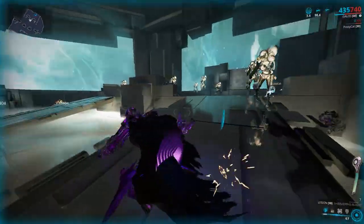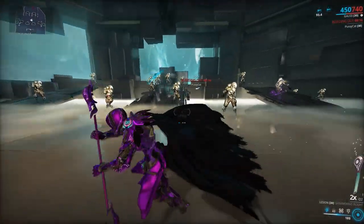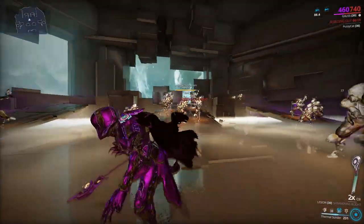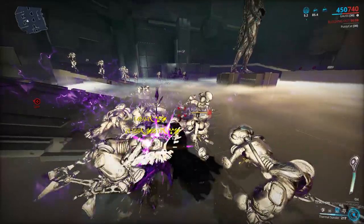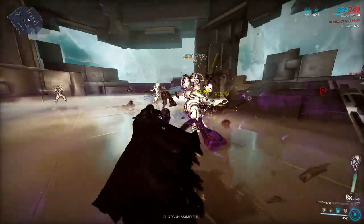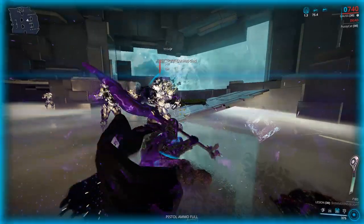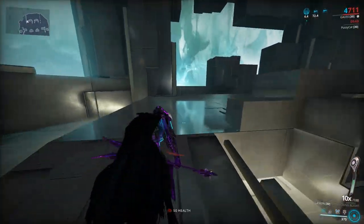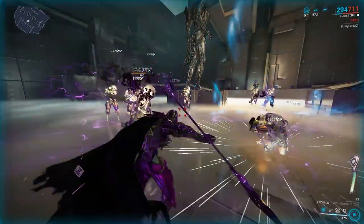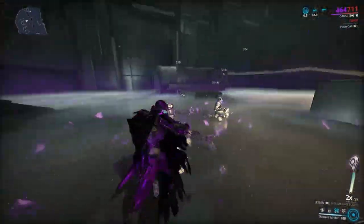I don't have my second ability active right now; I'm just gathering enemies by letting them shoot me, moving around, and activating my first ability. Holding down my three key reduces the enemy's armor, and then pressing three again — not holding it — will do a blast AoE. The enemies are dying surprisingly fast because of the fire proc. If I missed someone, I just hold down three again for another fire proc, then press three for a little more damage.